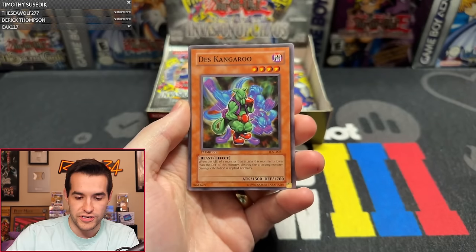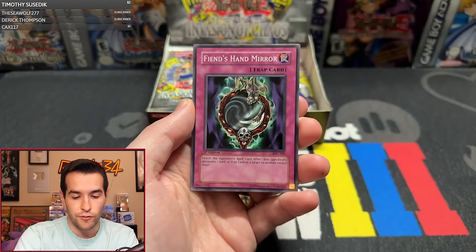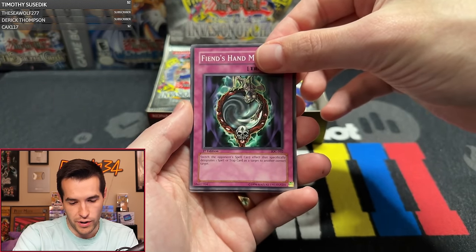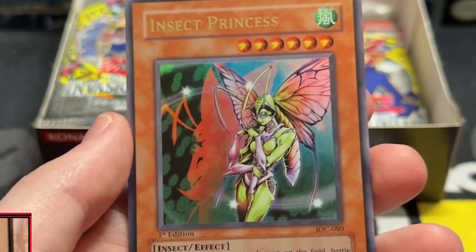Pack eight: A Hero Emerges, The Desk Kangaroo, Prickle Fairy. We have one super so far. Rocky Balboa, Salvage, Sylphide, Fiend's Hand Mirror. Secret Rare — Chaos Emperor Dragon! And... Insect Princess. That's unfortunate — that's a rough Ultra for sure. One Ultra, one Super. Maybe we'll get a triple Ultra box. That is so sad. Why do we have to get an Insect Princess?